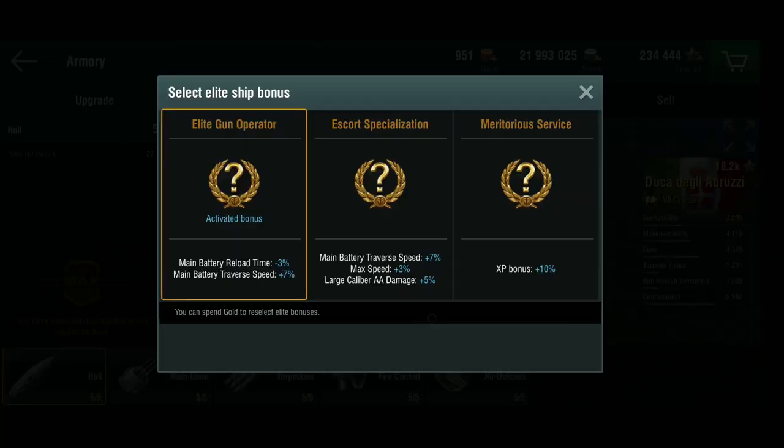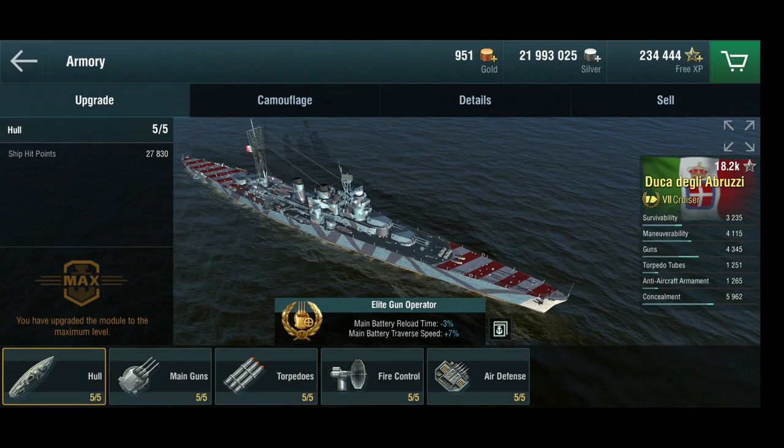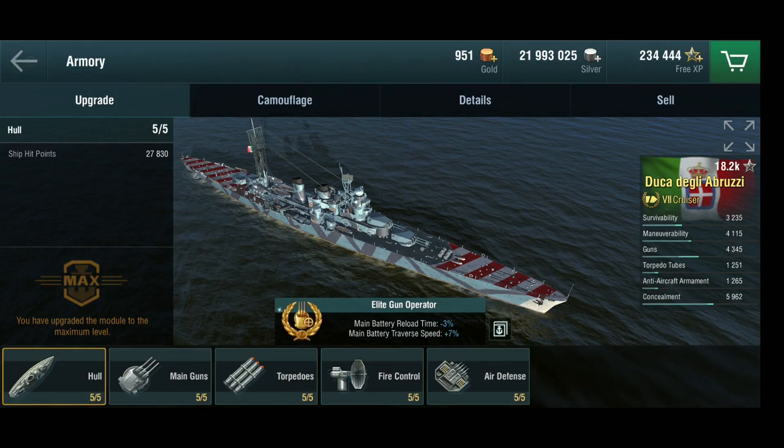In terms of equipment, let's start with the Elite Chip Bonus. You get either the Escort Specialization for mine battery traverse, speed and AA, or the Elite Gun. I decided to go with the Elite Gun for the 3% reload bonus, because with two guns fewer than the Shchors and only one gun more than tier 6 light cruisers, she really needs all the reload she can get.